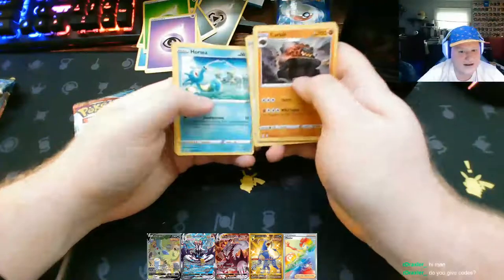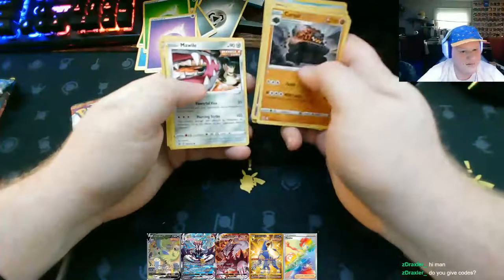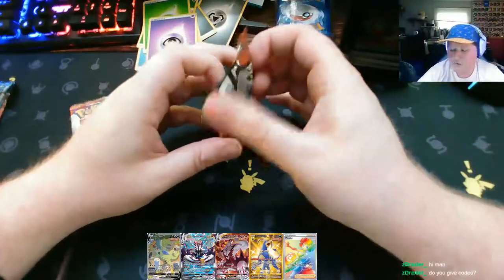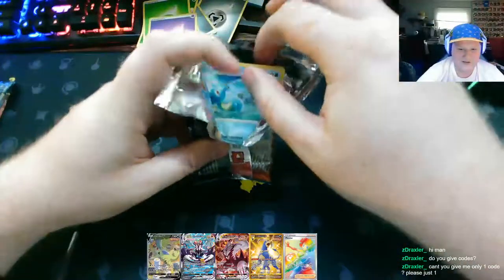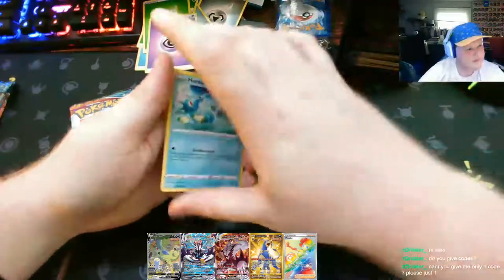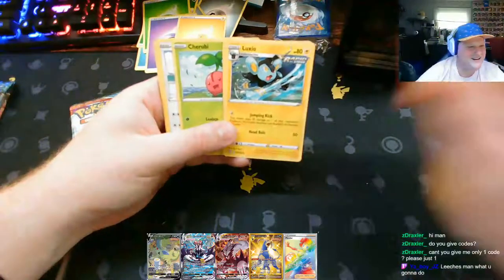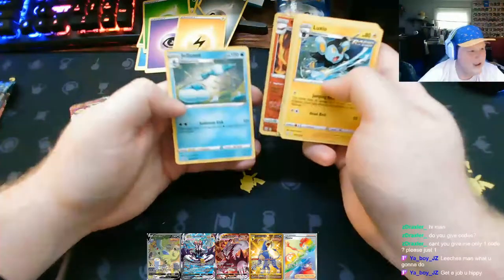We are 20 minutes in already, which is honestly I thought I'd be halfway through one of these ETBs at this point. Next pack - Carkoal, Dottler, Pignite, Houndour, Lickitung. Do I give codes? No, I hold all my codes because I'll use them on the online TCG thing. Horsea, Mankey, Minccino - reverse holo Lurantis and a Galarian Slowbro. I play online TCG every Thursday night on stream so I'm probably gonna keep all my codes for that.